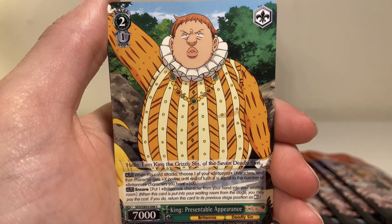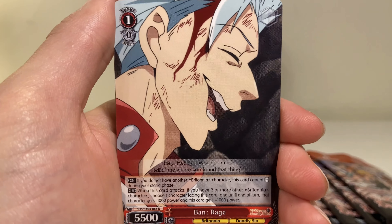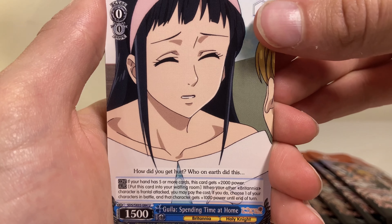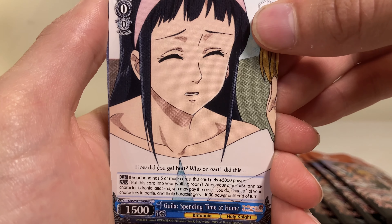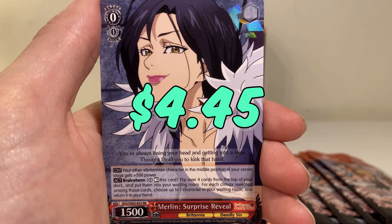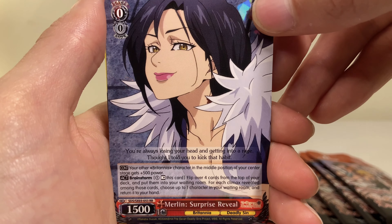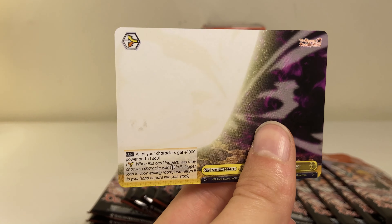We have this guy again — oh my god, is this a repeat? Okay this guy's new, that's a King but he's a common. Oh my god, another Margaret sacrificing herself. Ban Rage — uncommon. We got Julia Uncommon — Spending Time at Home: 'How did you get hurt?' She is sad but not going to do anything about it. Then we got a double rare — Merlin. And then on the end, we got this one yet again.